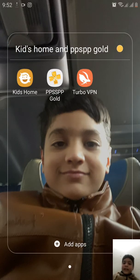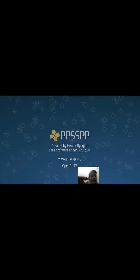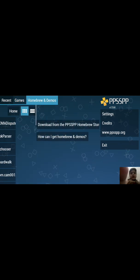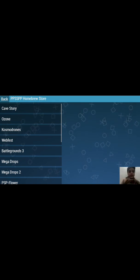Let's check out the PPSSPP Gold. I had some games — I had one game, but I downloaded it from Play Store. Actually, I don't download it from Play Store — I download it from here: Home, Blue, and Demos. You just click on this and then you will get these kinds of games.